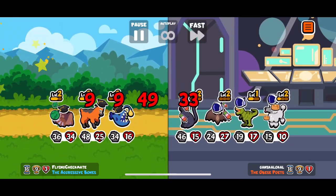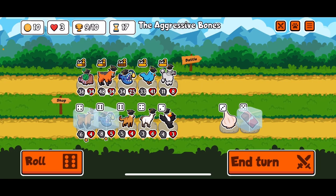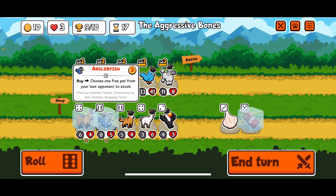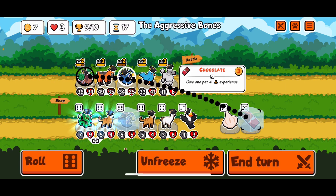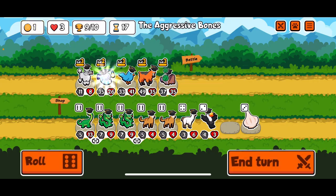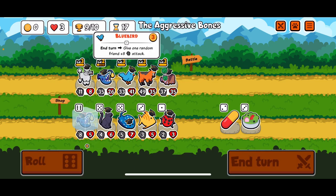Oh, this panther's gonna destroy us. Oh, it draws — even better, thank goodness. What did you have? Poodle, tyrannosaur, bat, panther, snapping turtle. No, we just go here and we go here. Now we rearrange back to our desired team. Don't need that.